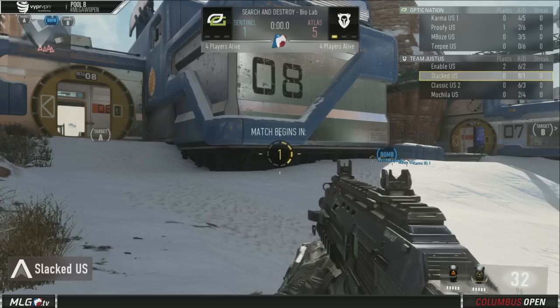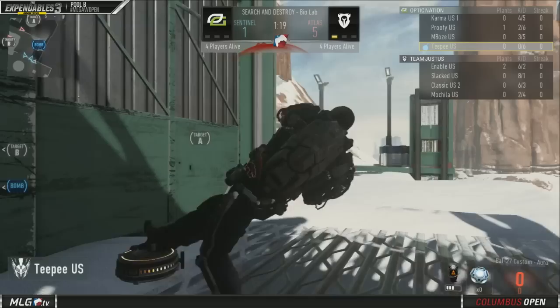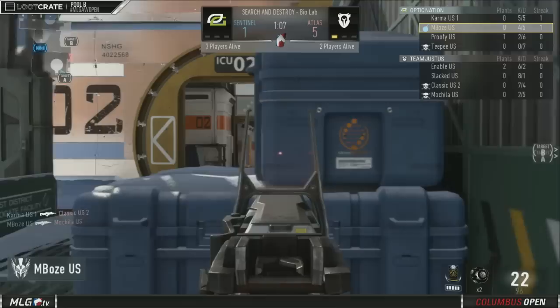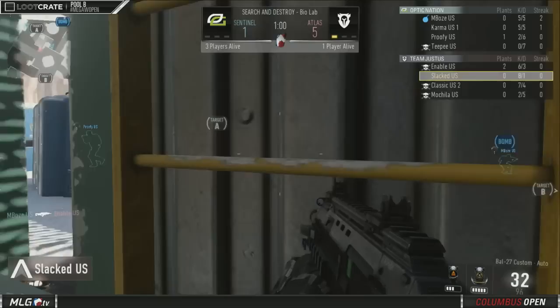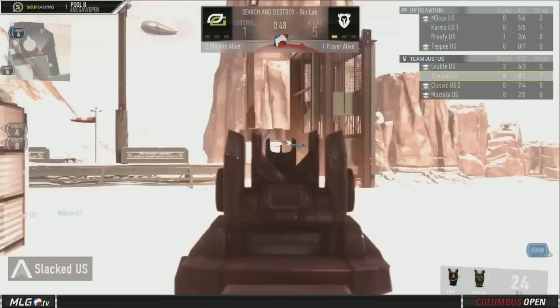He just punched him clean in the face — that was a phenomenal play from Slacked. You see him in the booth get himself pumped up. Optic Nation looks kind of surprised — they were set up perfectly for that. At two versus one, you're covering the exact doorway; you know he has to come through there. That far shot from the yellow building by Slacked on the bomb defuser — I have not seen that spot used at all. We have James Bond in the game! 0-7 from TP. Optic Nation really struggling in Search and Destroy, 5-1 down against Team Justice. Slacked is 8-1 after an amazing clutch. It's one versus three, but with the way he's playing, I can honestly see it happening.